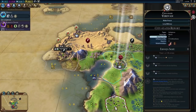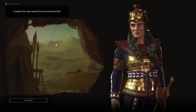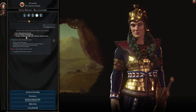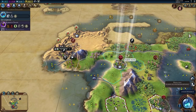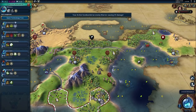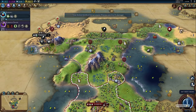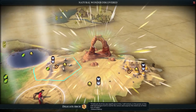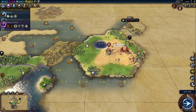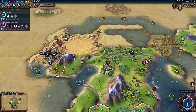I think we declare war on the city state. She's mad at me for that — she dislikes people who declare surprise wars, but it's a city state so I can't really avoid a surprise war. That's fine. We finished Mining, so let's go grab Sailing next. We put a unit up here — got a natural wonder, plus-two faith and plus-one gold. He's going to move there but he's going to die this turn. The slinger there isn't going to do much.